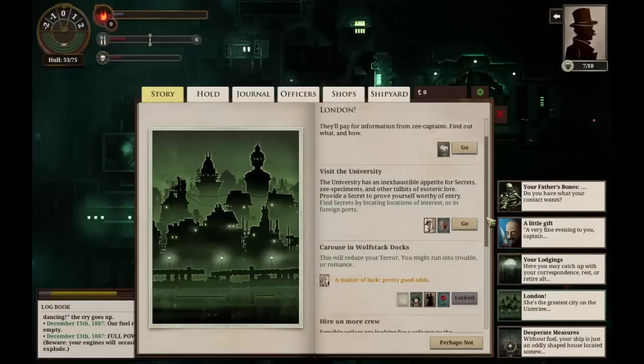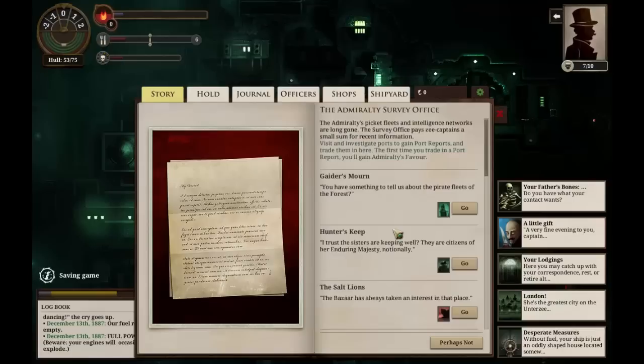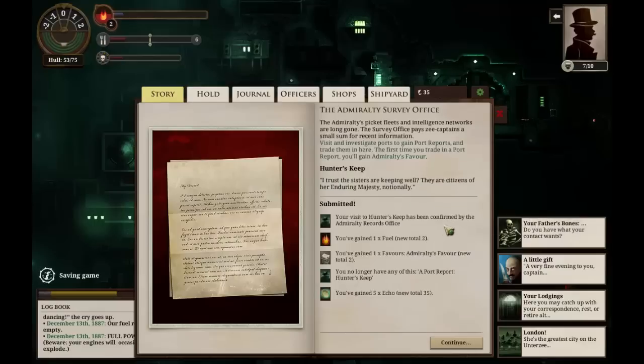In London, we have a variety of options. The first thing we're going to do is hand in all of our port reports, because those should get us a good amount of cash and some more resources. The Admiralty's picket fleets and intelligence networks are long gone. We have something to tell them about the pirate fleets of the forest. Our visit has been confirmed by the Admiralty — they've given us fuel, one Admiralty's favor, and thirty echoes for our trouble. This one is now traded in as well, getting us another fuel, another favor, and five echoes. Apparently not as valuable a destination.